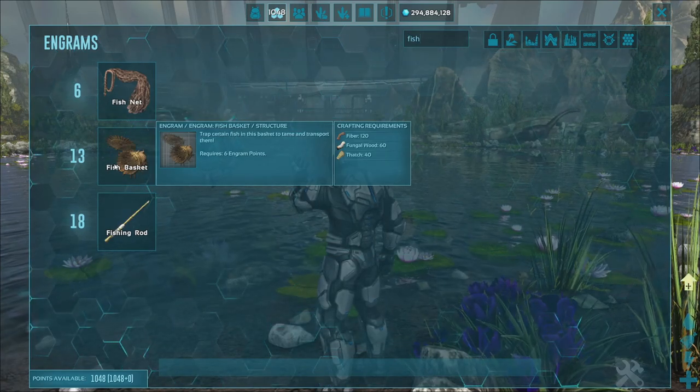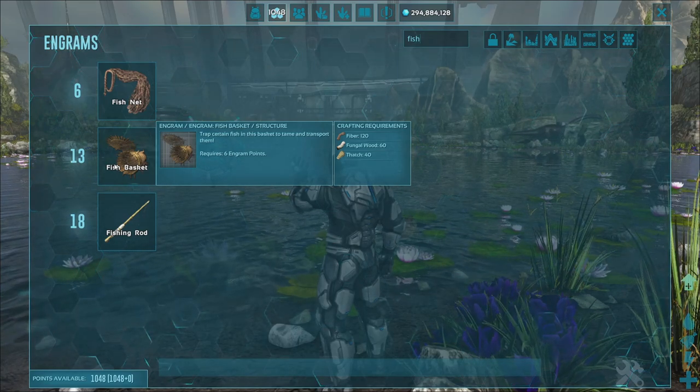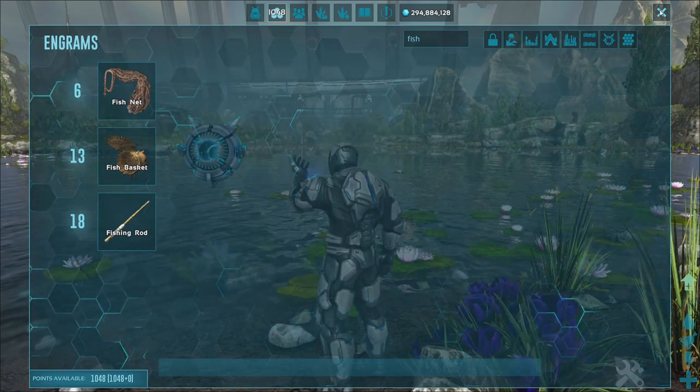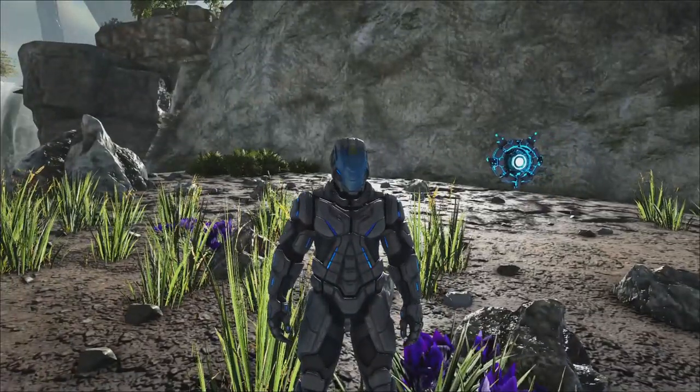It costs fungal wood, which you can get from the Rockwell side — not the Eden side. You can get fungal wood pretty easily along with fiber and thatch. Now what you want to do is collect fish, and you need big fish. I think it's 1.5 times — that will give you the best taming percentage.